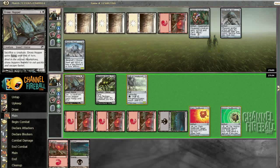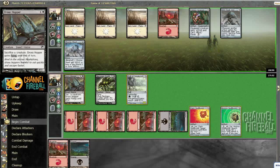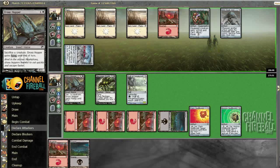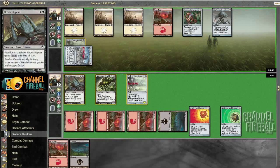I'm going to not attack with Necrogyn Scudder and just keep it up to block his Glenhawk Idol. It's a little awkward but I think it's worth it since we're about to take six here, and taking six is at least a little better than taking eight. He decided to not equip — he probably has Arc Trail or something like that, but I am certainly going to bite.